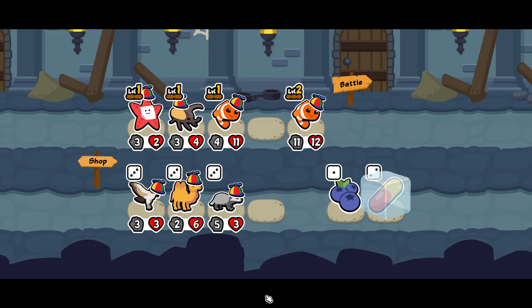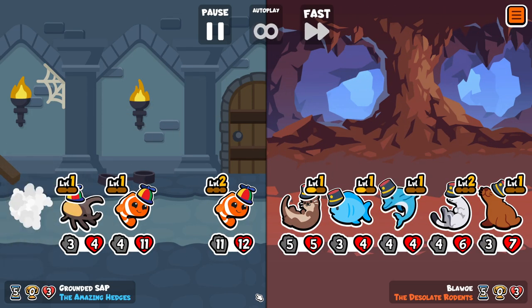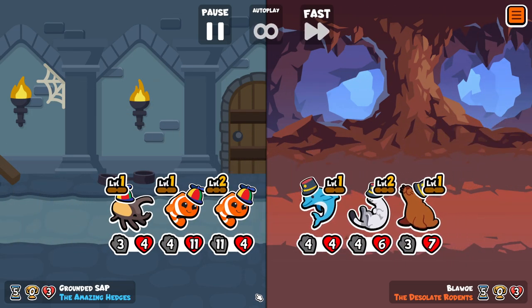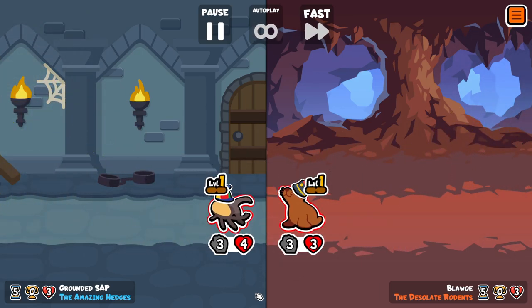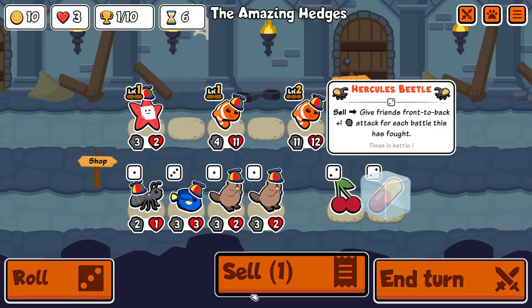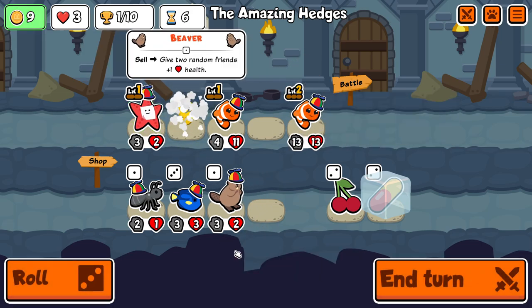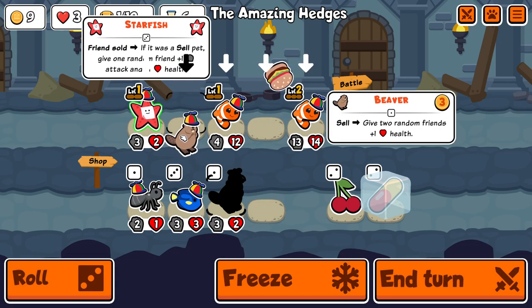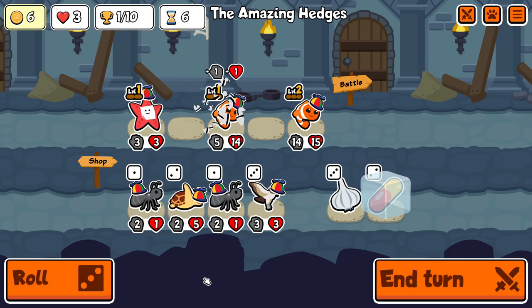We get a huge injection of stats from the level two clown. When you combine two base stat clownfish together you're normally going to be 4-5, but then you also add the 4-4 from the level up, so you immediately skip a couple of turns of scaling. It's so good.